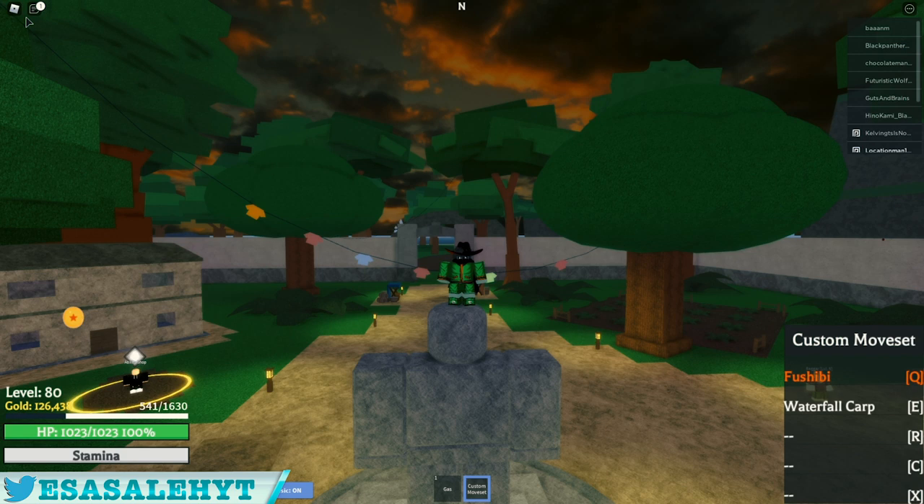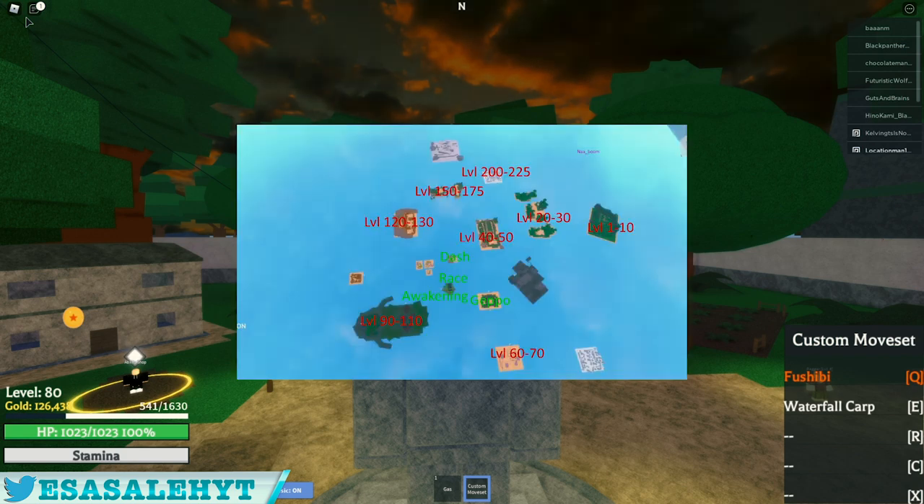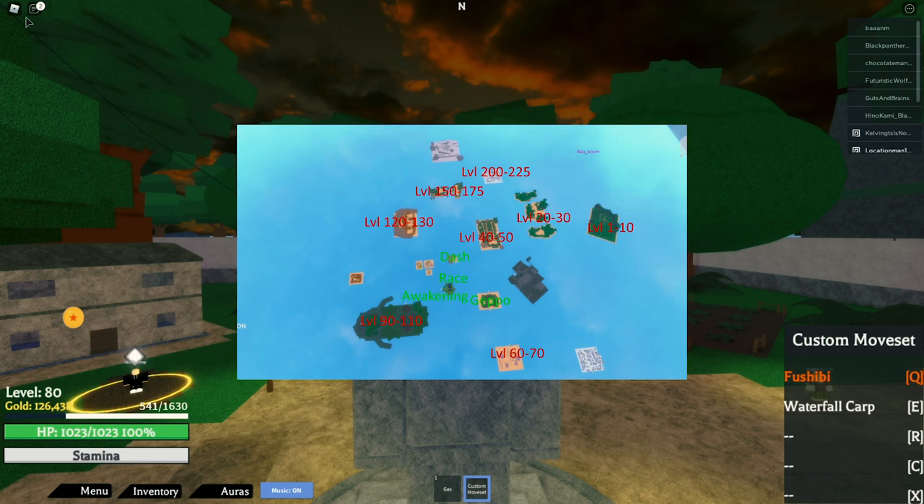Before I go to the islands where the trainers are, I wanted to show you this picture that was posted in the Project X Discord. This picture has a lot of valuable information — it tells you the levels the NPCs are in each island and also where every NPC that you can interact with and get things from are located, such as the NPC who gives you the dash feature, awakening, etc. So whenever you guys are lost, pull up this map and use it.